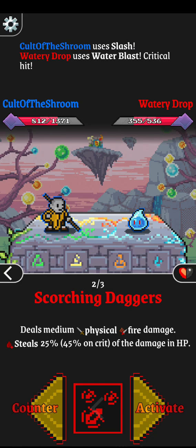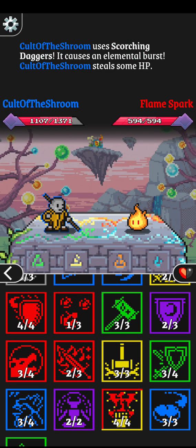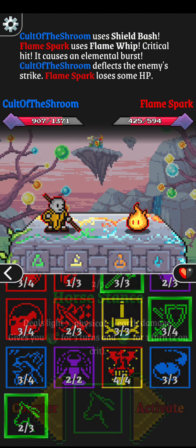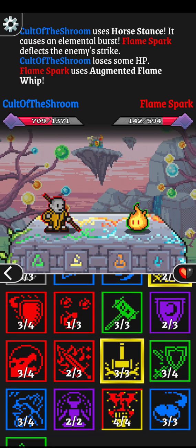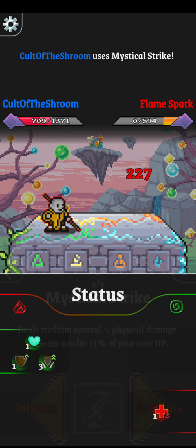Water drops still hurt - I forgot about that one. Should be fine. Flamespark is a physical enemy so I'm okay with taking augmented damage because I am a physical tank.